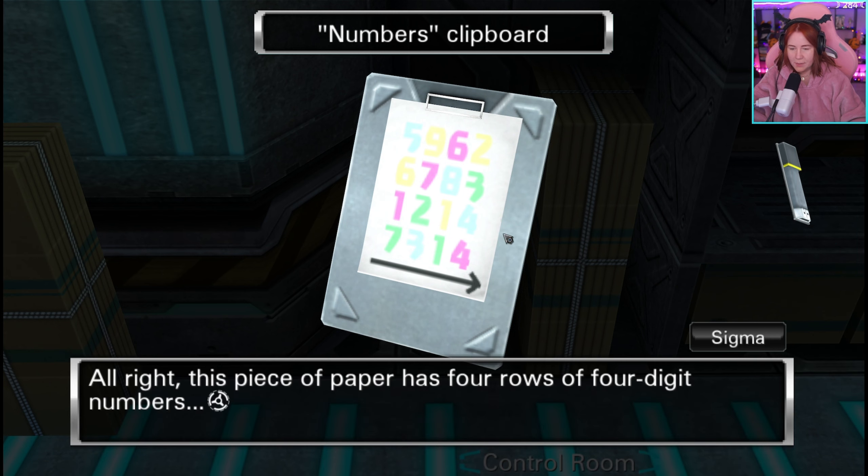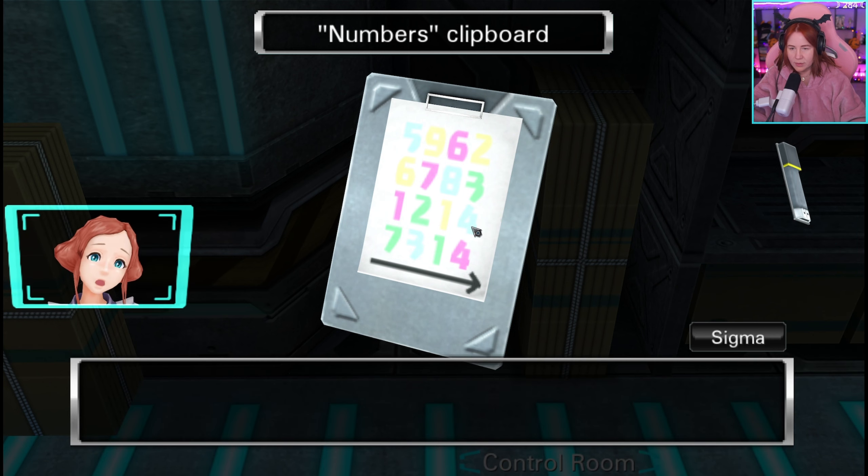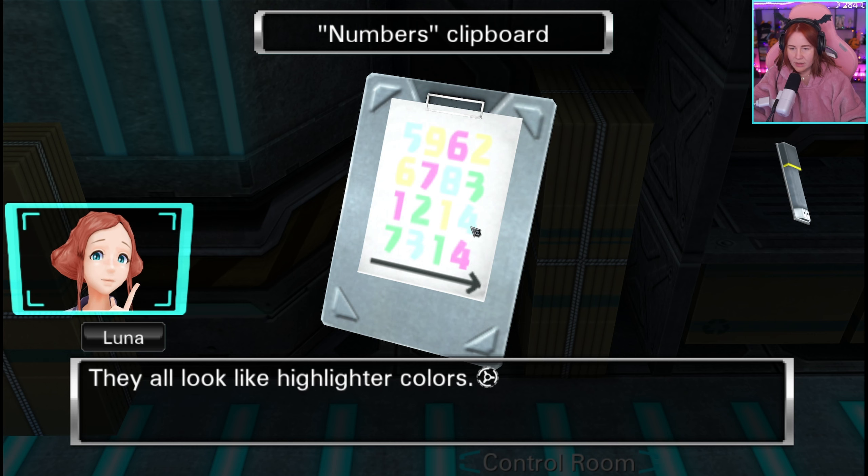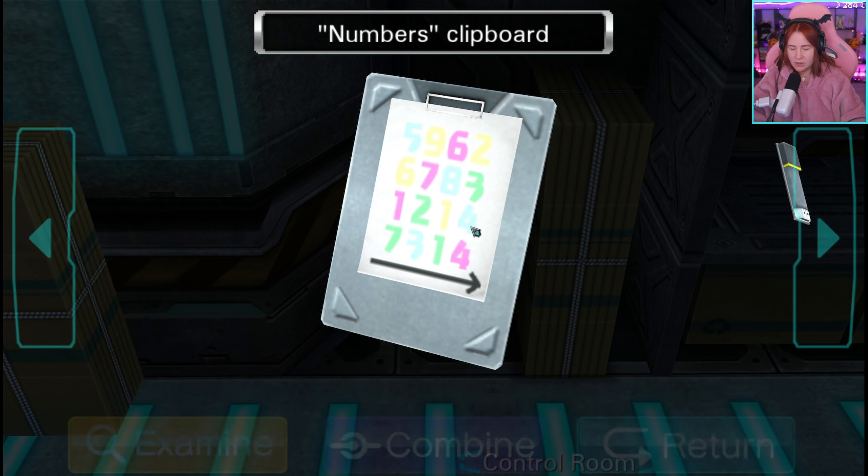This piece of paper has four rows of four-digit numbers. The color of each digit seems to be random — green, blue, yellow, pink. They all look like highlighter colors. Highlighters, you say.